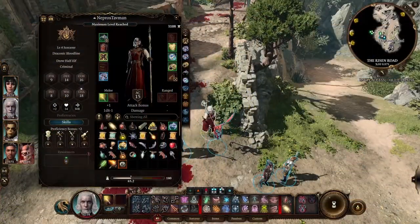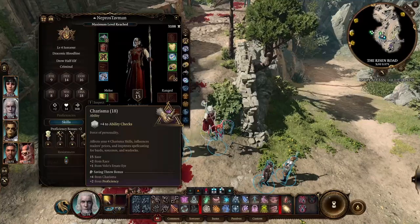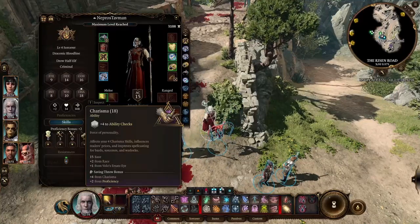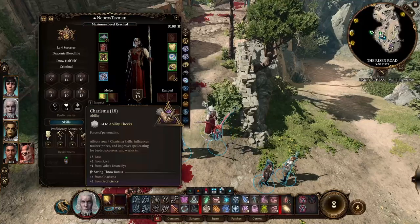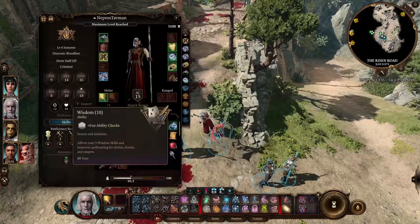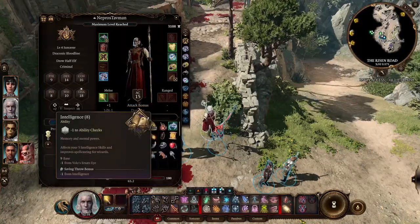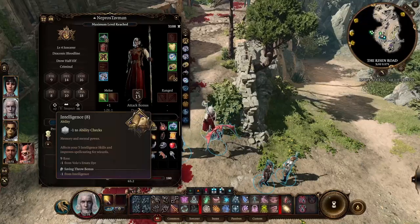Before going through items, I want to show the Charisma score. I have used Volo's Ersatz Eye, which is why our Charisma is at 18 rather than having to use an ability score improvement. This is also why Intelligence is 9 — when we take 1 away from it during character creation, it goes down to 8, so we don't get minus 2 from ability checks.